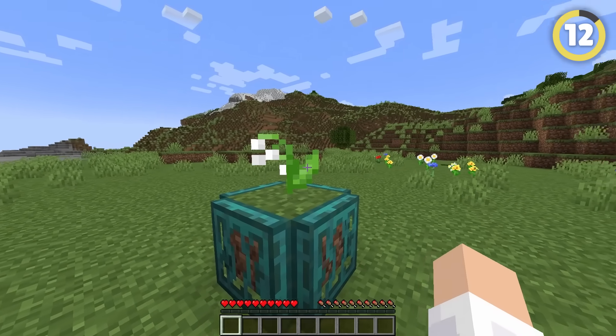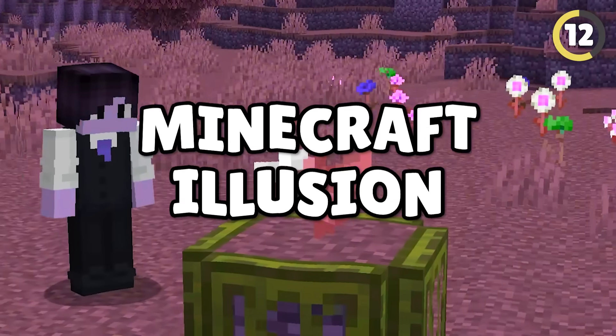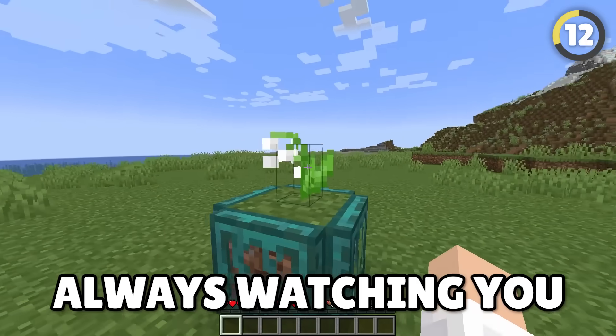The flower Lily of the Valley looks the exact same from any angle you look at it through. It's sort of like a Minecraft illusion, which means the Lily is always watching you.